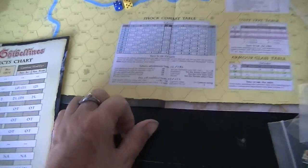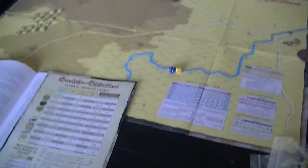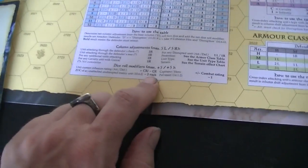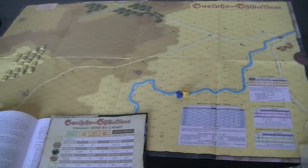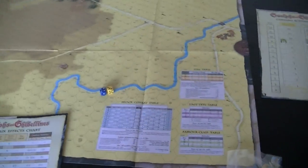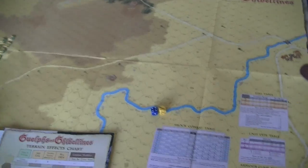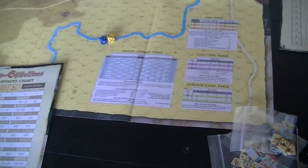If you're attacking and an undisrupted enemy has you in his zone of control and is not being attacked, you get a penalty for each of those. So there's an incentive to attack all down the line rather than gang up on units while leaving others alone. Your leader has a combat rating that gets added directly into the battle.